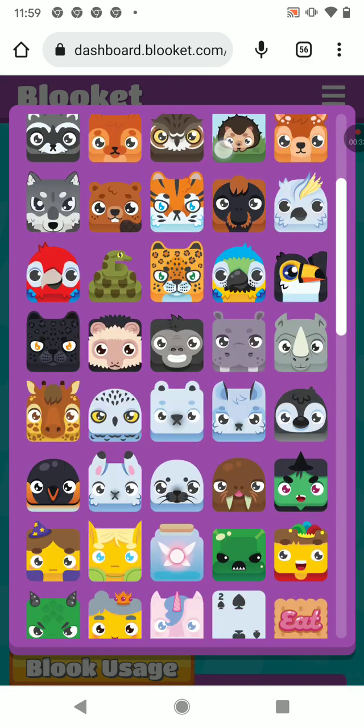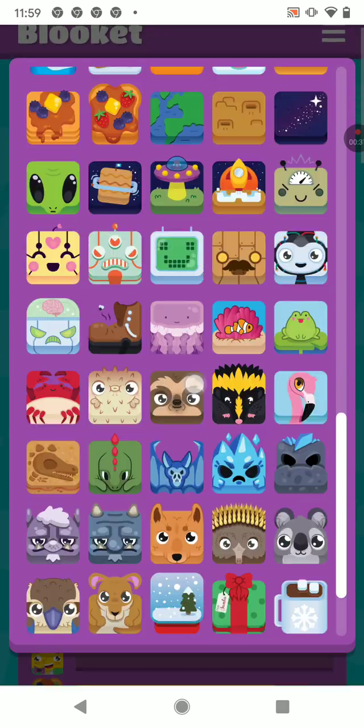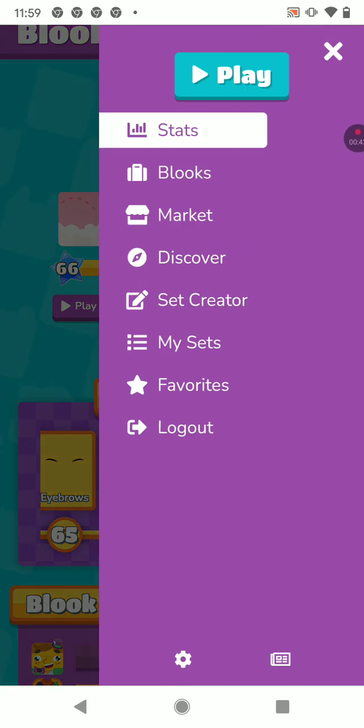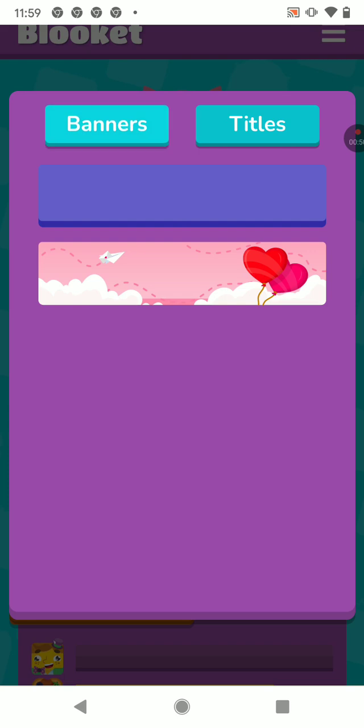You choose your skin — like mine is right here. If you want, you can always change your name. Just go in settings. You can see a 'change name' option, and mine is 'lover.' And then you can choose your banner title.